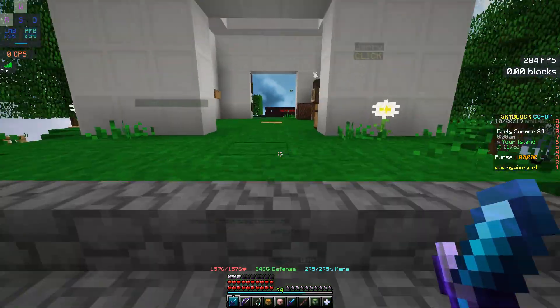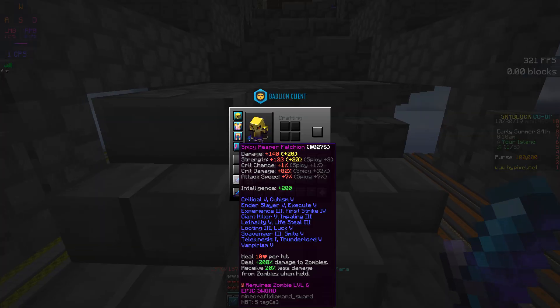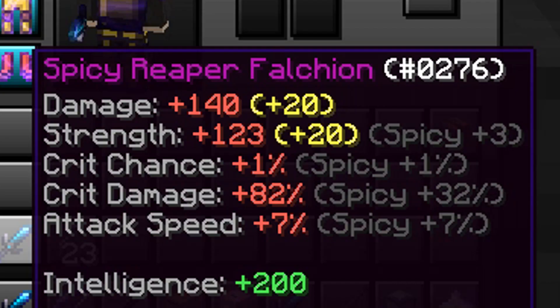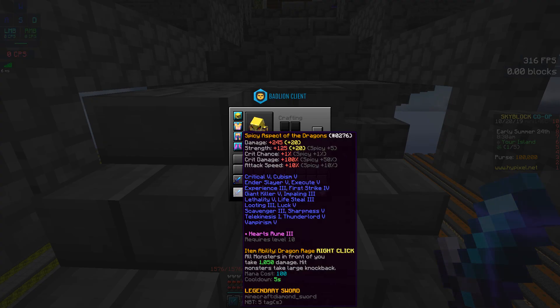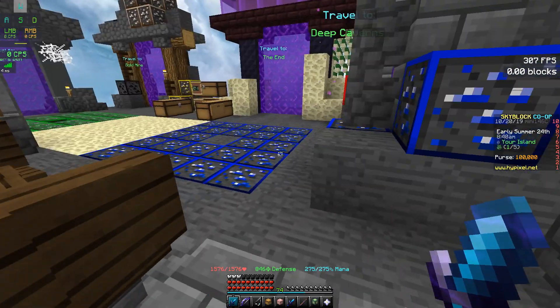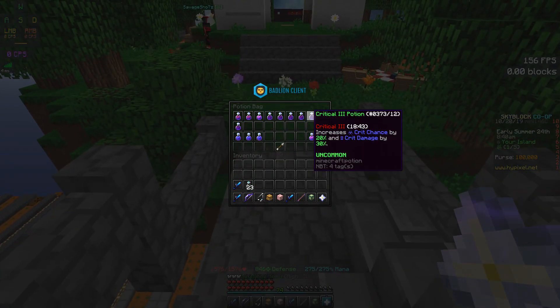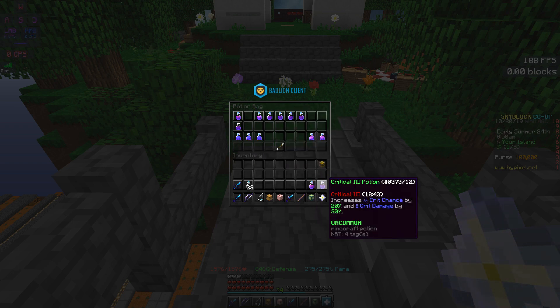I'm not going to use a Mending piece because it's not necessary. The sword, of course, is the Spicy Reaper of Alkaon. Considering this is not a legendary weapon — it's only an epic weapon — the reforge is kind of bad. Spicy only gives you plus 32% critical damage, which is quite bad compared to the legendary reforge which gives plus 50% critical damage. That's an 18% difference, and that 18% can change a lot. I'm also going to use potions to maximize my damage — Strength 5 and Critical 3.